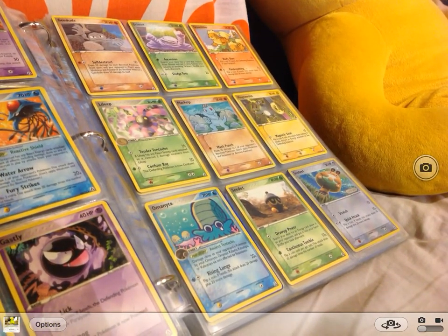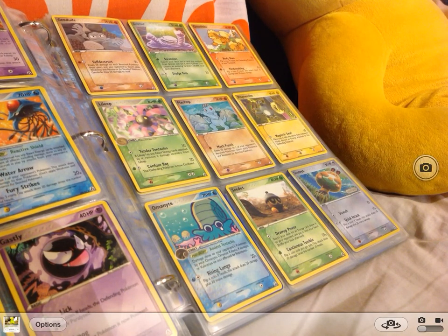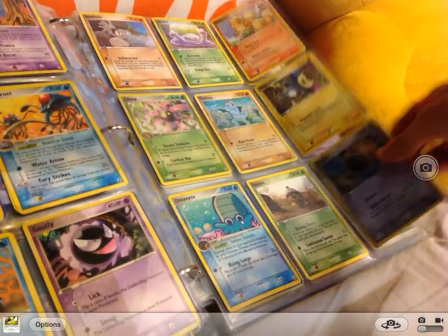Next is Geodude, Grimer, Growlithe, Lileep, Machop, Magnemite, Omanyte, Omanyte, another Omanyte, Seedot, Sentret, and another Sentret.